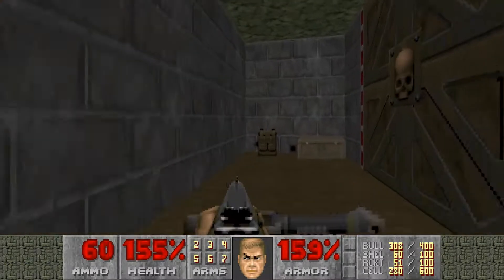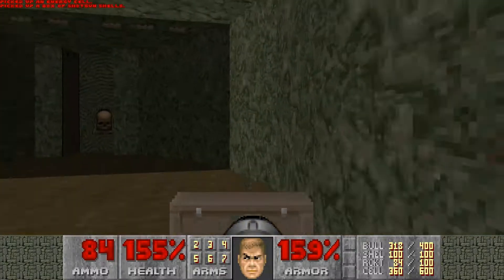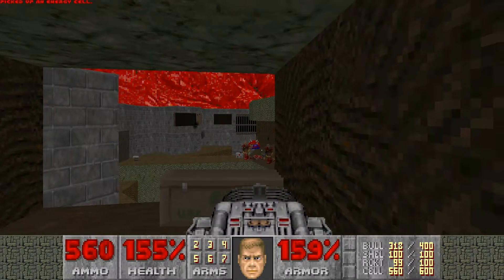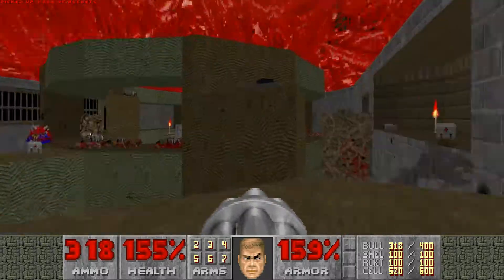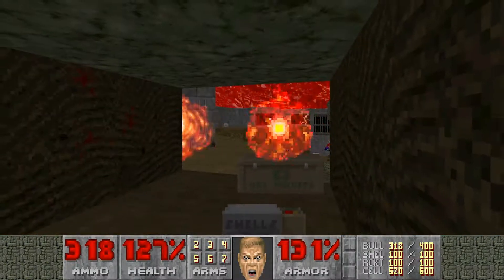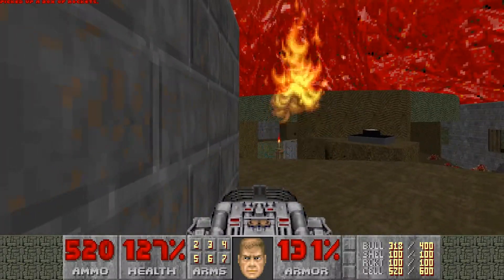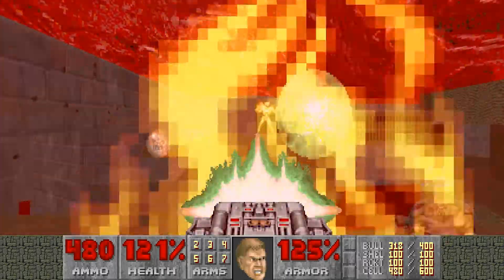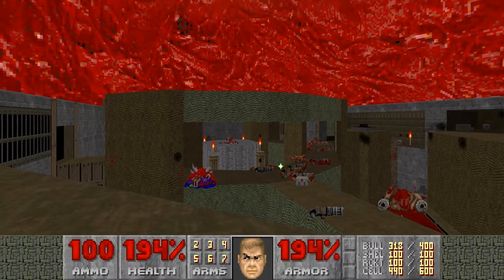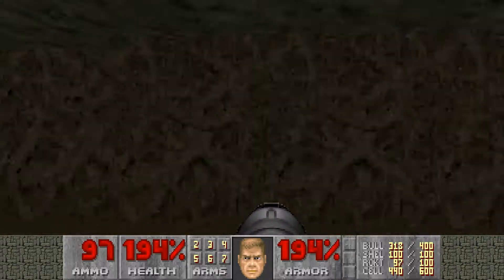By hitting that switch, we lower some barriers on this end, which will also let us hit another switch. The teleporter will take you up here, which is the bridge. You could do a running jump up there, so it is possible to save that Soul Sphere after all. Rocket that Arch Vile if you can — otherwise hide behind this wall and just run over to the BFG. With all these teleporting heavy gunners... and we're done. Thank you, bye.